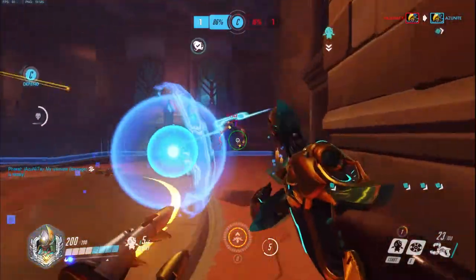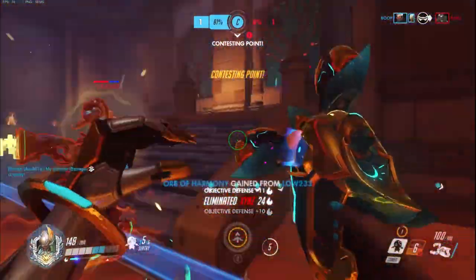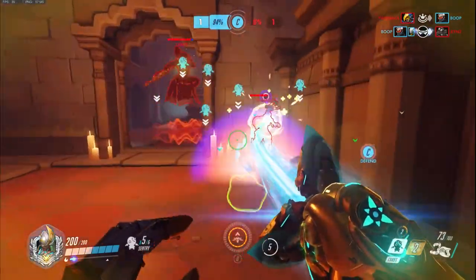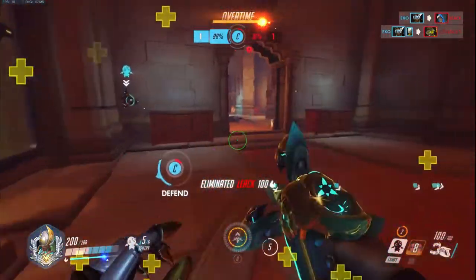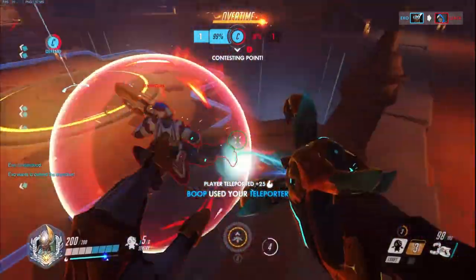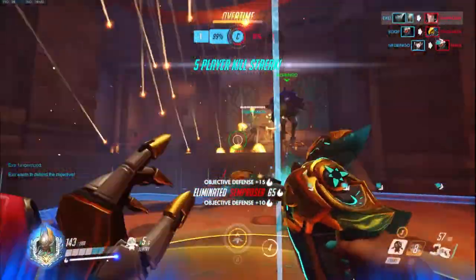Hey what's up guys, my name is Alone and today I want to talk about Symmetra on King of the Hill. I placed after my placement games at 3512, which is just in Masters, but because my MMR is higher after the placements I quickly climbed up to my current SR which is 3774. I think that's where I ended my last game. So I'm mid Masters right now, just above mid Masters, and I've been playing a ton of Symmetra - that's kind of my best character.